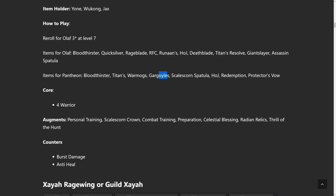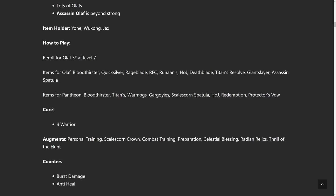Items for Pantheon: Bloodthirster, Titan's Resolve, Warmog's, Gargoyle Stoneplate, Scale Scorn Spatula is amazing on him, Hand of Justice, Redemption, and Protector's Vow. I'm giving you both damage and tank options, so you have a lot of options for Pantheon. I'd say just prioritize the Olaf items and then slam whatever you can for Pantheon.